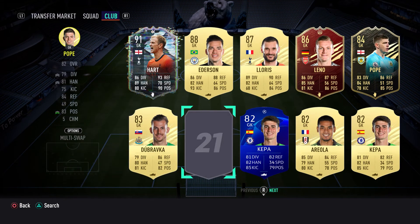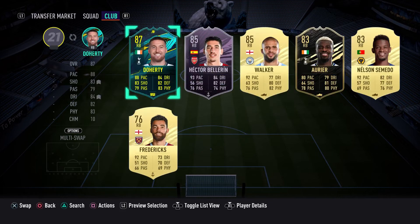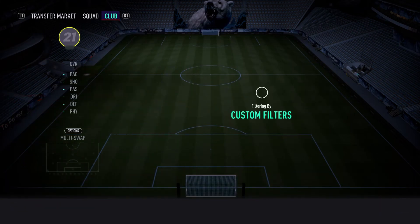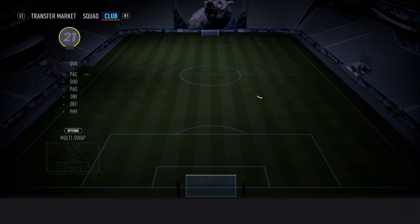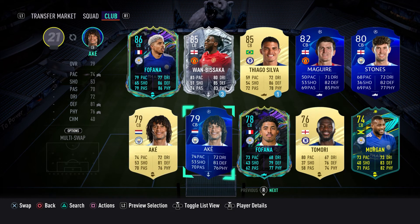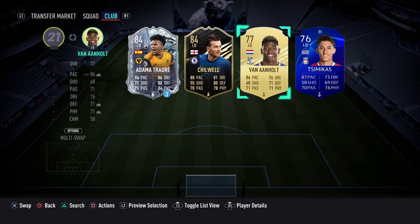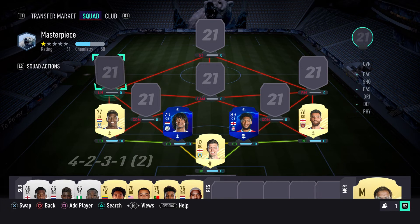We are going to put Nick Pope in just because he is a fantastic goalkeeper in this game. Then we're going to play Fredericks at right back because he's low rated and very quick. We're going to have Gomez and Nathan Ake as two center backs — again fairly low rated, Gomez is rather overpowered, both very quick. At left back I'm going to go with Van Aanholt again because he's quick, low rated, and actually very good on the ball.